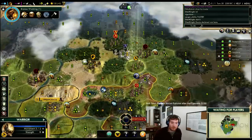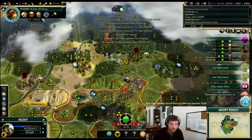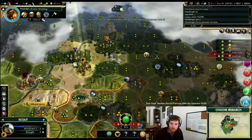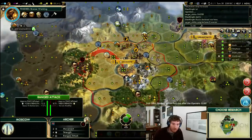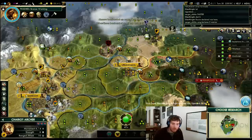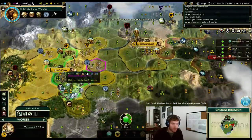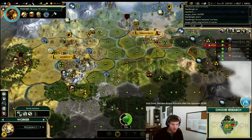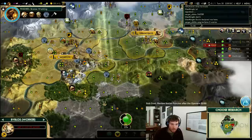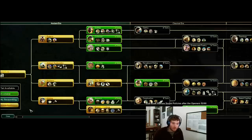Insta-heal here. Might lose the warrior — the insta-heal doesn't go off before the attacks go off. It's fine. Let's get there. Iron here and there — that's huge. Let's move there and here. Masonry, go.